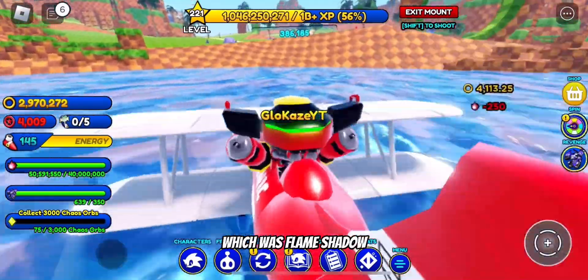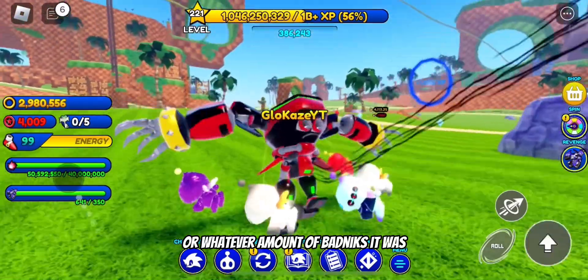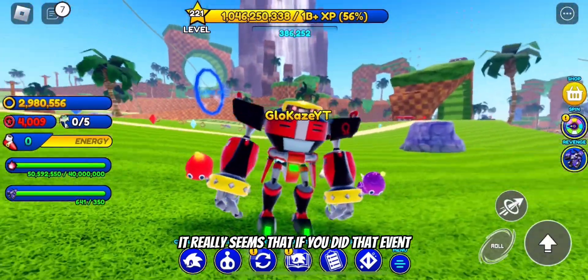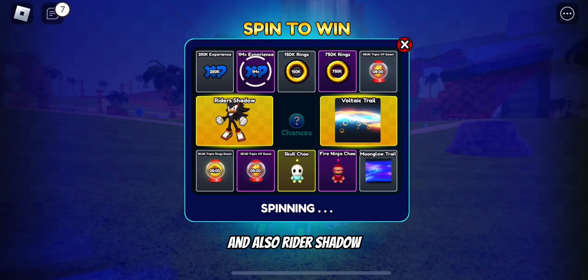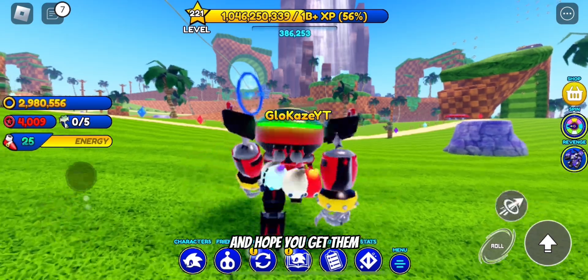If you did last week's update — which was Flame Shadow, around 350 badniks — it seems that in the testing server, if you did that event, it carried over. Rider's Shadow is pretty simple: all you have to do is spin the wheel and hope you get them, and the wheel resets every three minutes.